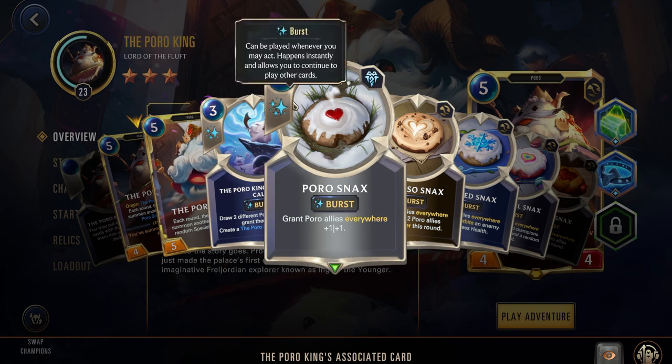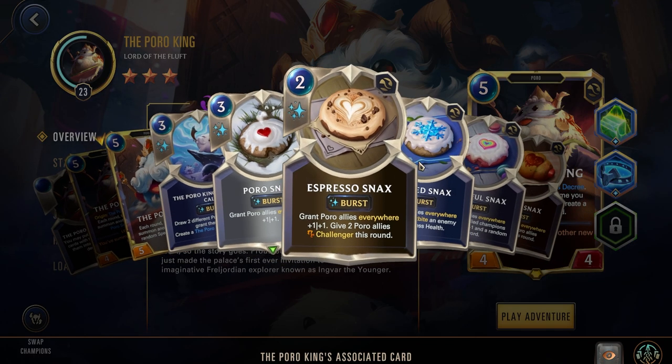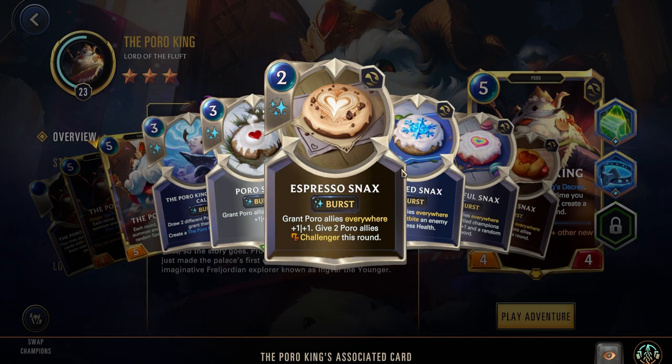The Poro Snack is a 3-cost burst: grant allied Poros everywhere 1-1. This is what the Poro King generates when he's not leveled up and you play another Poro. This also gets items on it from your starting deck. The 4 special snacks he generates once leveled up are at 2 cost — one less than the Poro Snack — but they still grant allied Poros everywhere 1-1, plus an additional effect, making them essentially a better Poro Snack.